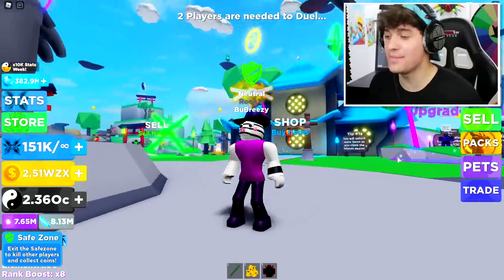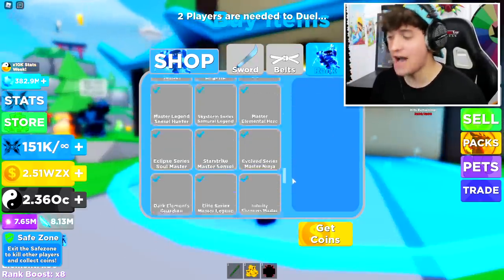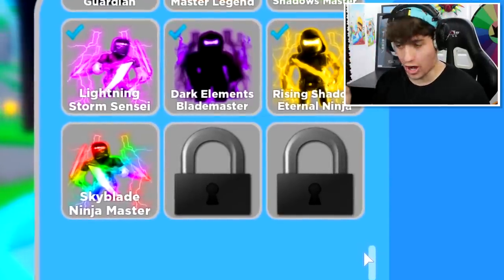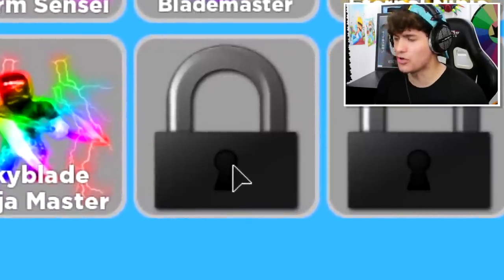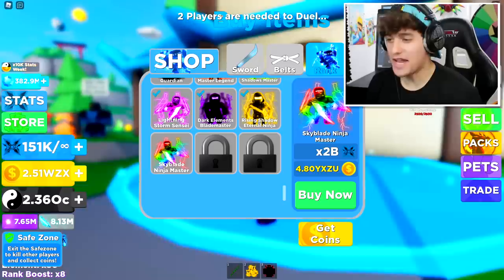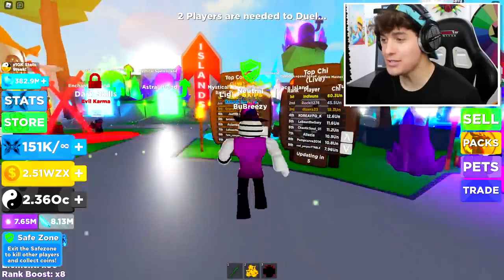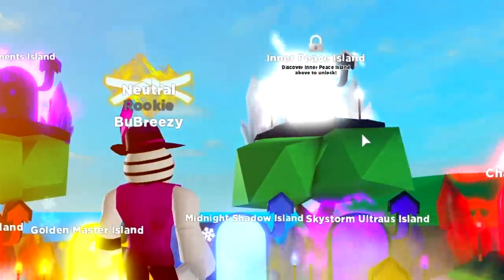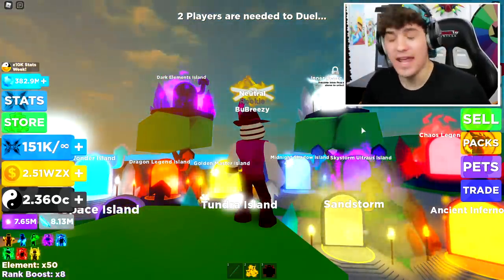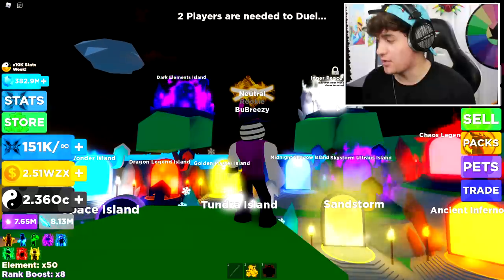Ladies and gentlemen, as you are about to see right now with your own eyes, they have updated the game adding brand new ranks. I'm not even kidding — they've added a Skyblade Ninja Master and also a secret rank which we do not yet know. Not only have they added a couple of ranks and a ton of weapons, but they have also added a brand new island called the Inner Peace Island.